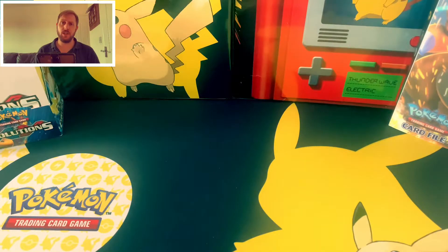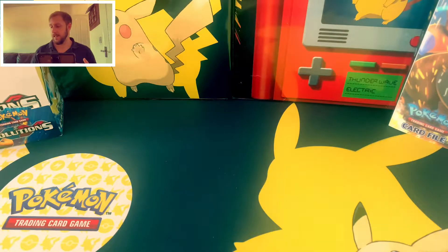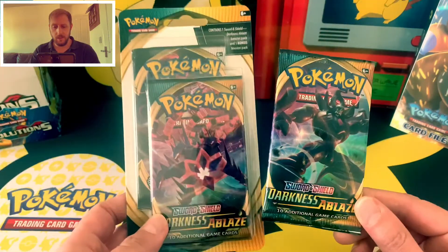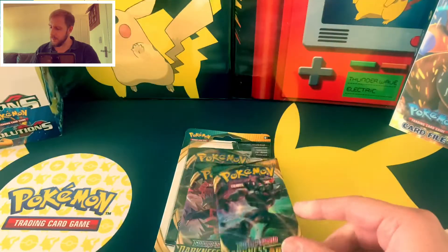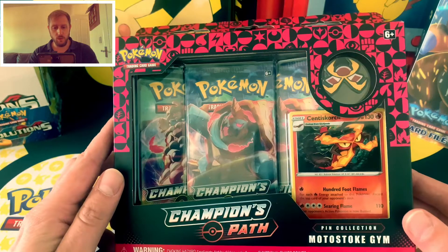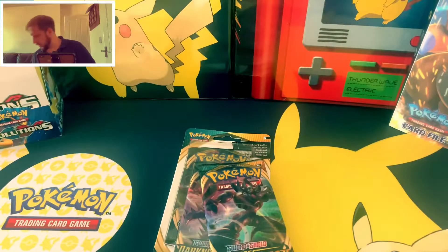What's up YouTubers, Fitchy here and welcome to today's video. Today is the 25th of September. We've got a few different bits and bobs to open up — a Darkness of Blaze pack, a Darkness of Blaze double blister, and then we'll finish with the Champion's Path Cinderace pack box, whatever you want to call it.